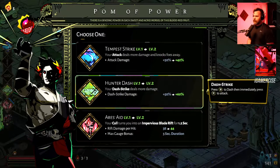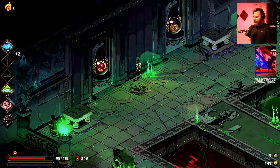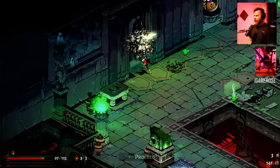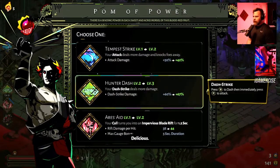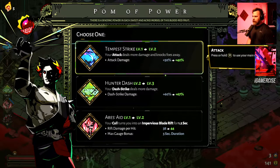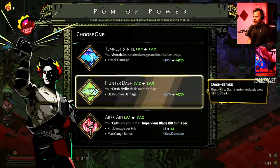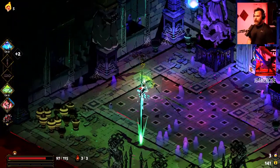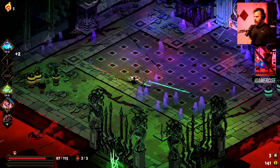I haven't even been in a situation to need the aid yet — that's funny. We're gonna double down on this. I basically have the starter boons I really want. The dash strike is in the realm of attack damage so we're gonna take that upgrade.